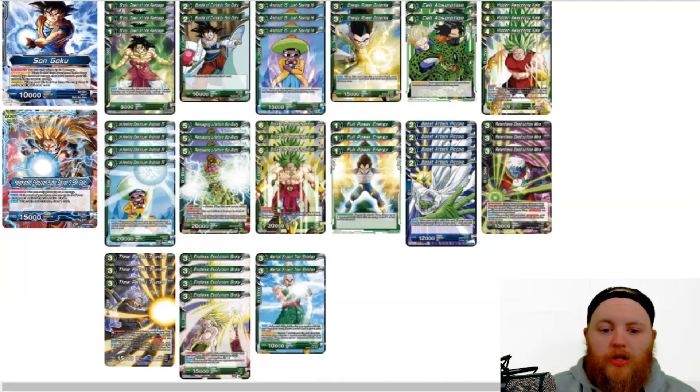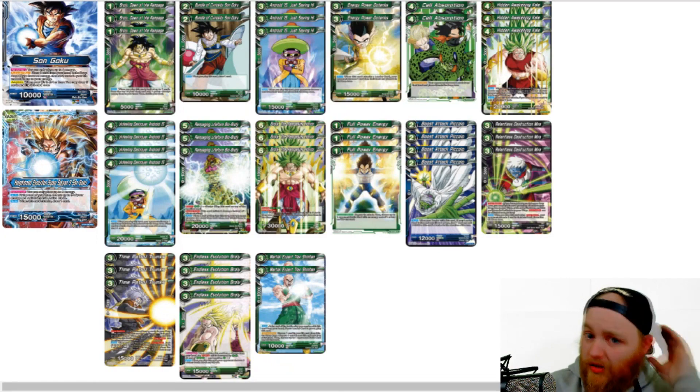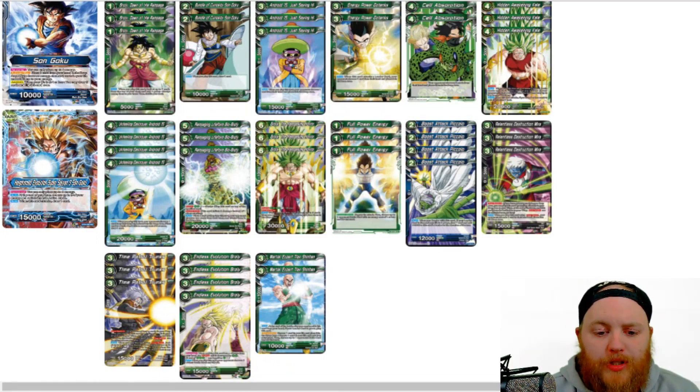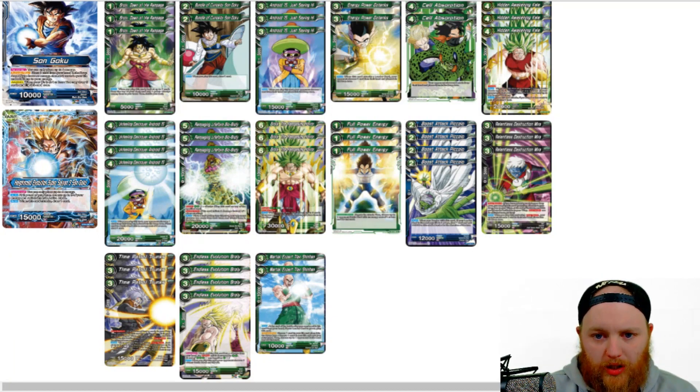What's up guys, this is Cory with the Doge City Gym, and we are back with another video. Today we're going to be looking at another deck profile from set 3 of Dragon Ball Super. We're looking at a new leader — Super Saiyan 3 Goku. He's our blue leader, and he has a couple of pretty cool effects that I think are really interesting.